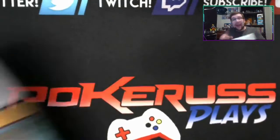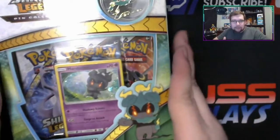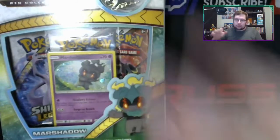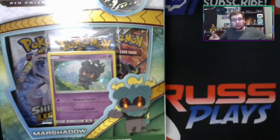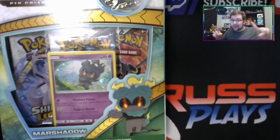We're going to do a pack versus PTCGO. So we're going to pop open the packs here. We have three packs, a promo, and all that stuff. So ignoring the promo and the pin, we have three packs. We pop open those three packs, see what we get. Then we pop open the packs on PTCGO from the code cards inside and see which we get better in — do we get better in real life or do we get better on PTCGO?